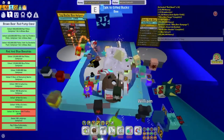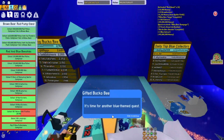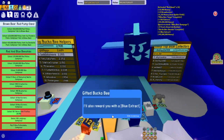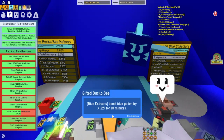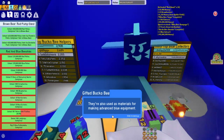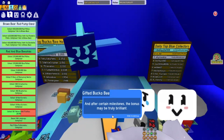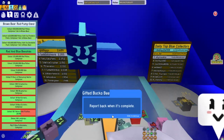Let's talk to Gifted Bucko B again and get our next quest. He says: 'Brave Bold Blue. It's time for another blue themed quest. Complete it and you'll be another step closer to realizing your true blue potential. I'll also reward you with a blue extract. Blue extracts boost blue pollen by 1.25 for 10 minutes. They're also used as material for making advanced blue equipment. After every fifth quest I'll reward you with a bonus, and after certain milestones the bonus may be truly brilliant. I've loaded the next quest into your quest menu. Report back when it's complete.'